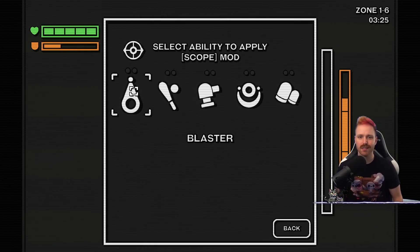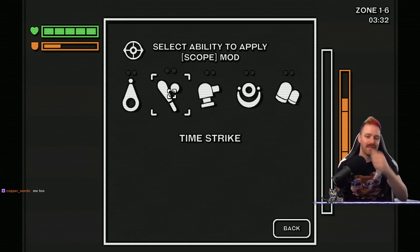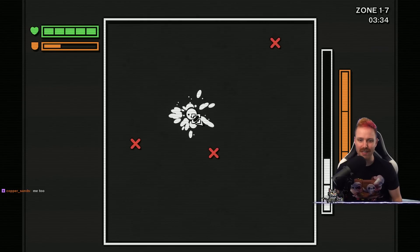Select an ability to apply the scope to. I could get an even longer reach on my bat. I'm gonna go — maybe that's just the blaster is what I really wanted.